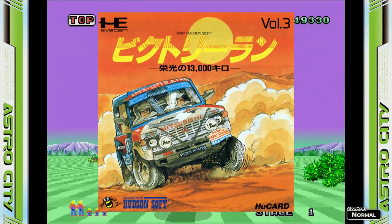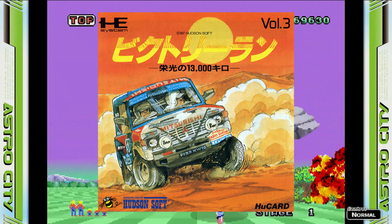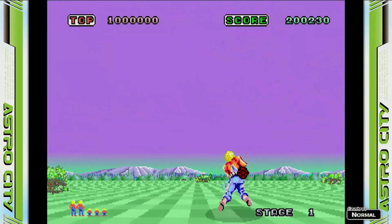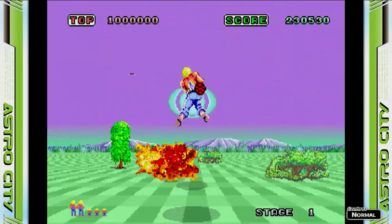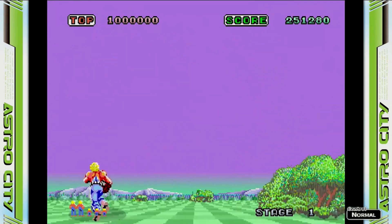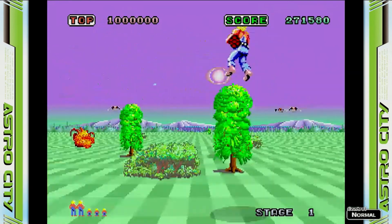Victory Run. Dieses ist im späten 87 für die PC Engine erschienen, ist die dritte Nummer der Hudson Soft U-Card Reihe und ist 1988 auch in Amerika unter dem selben Namen erschienen. Viel Spaß mit dieser neuen Folge Videogames aus aller Welt. Ohaio gozaimasu!